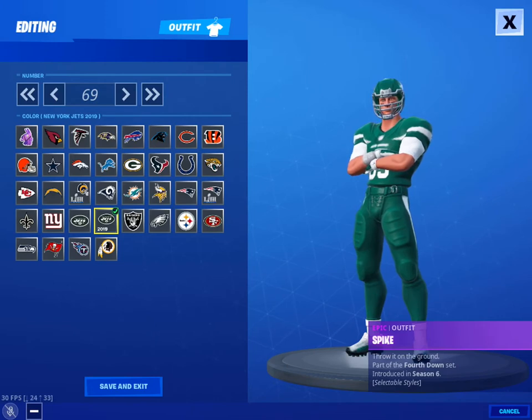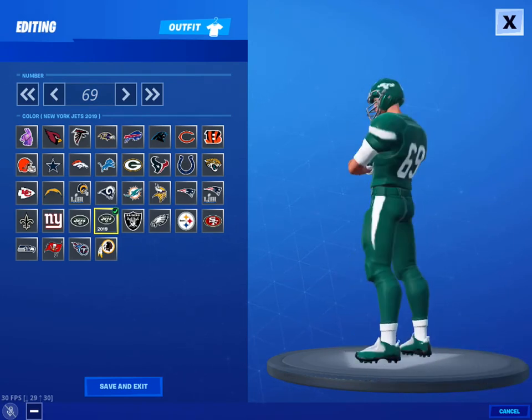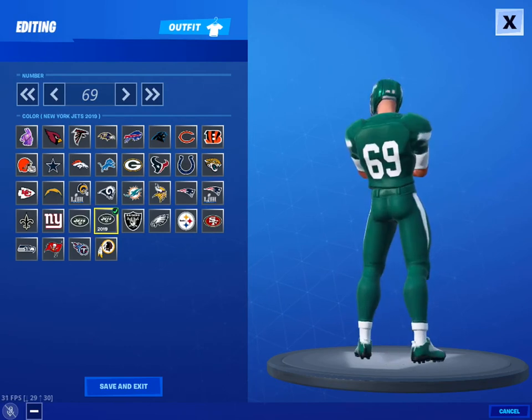At number 35 we have the new Jets style. The green looks bad, the white looks bad, it's a terrible look for a Fortnite skin. Looks okay in the game, but still bad.